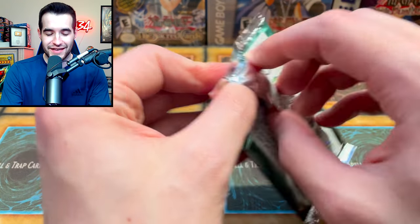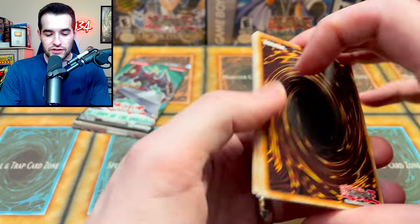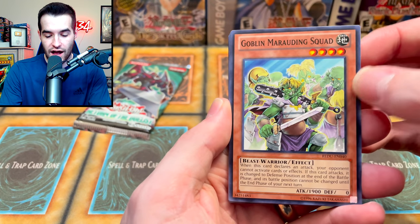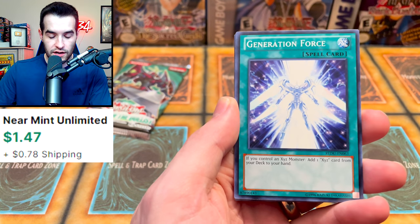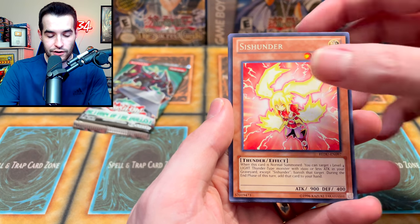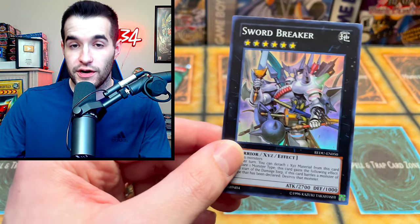Two more packs. We have pulled Ghost Rares out of this set before — two Ghost Rares in like the same stream. There's the Dum Dum, you give me gum gum. We have Goblin Marauding Squad, Madulce Baple, Damage Mage, Nijichu Art, Generation Force — hey, that's a different set — Madulce Lesson, Cish Hunter, Sword Breaker, and a Super Rare. These are not guaranteed, so we're actually getting some nice pulls.